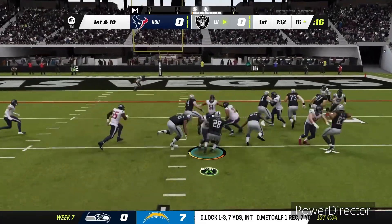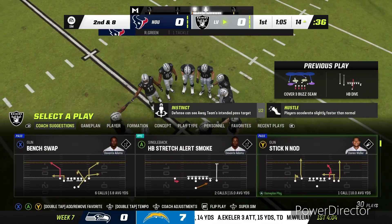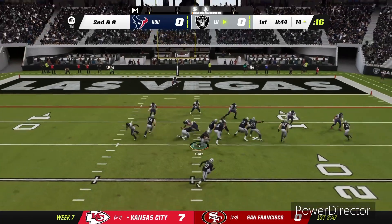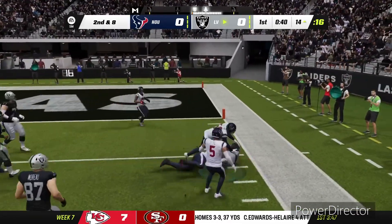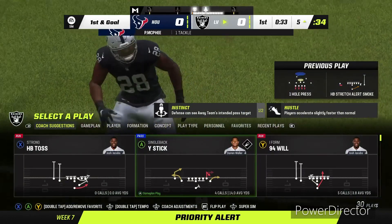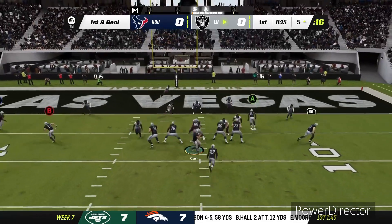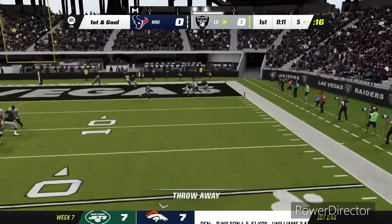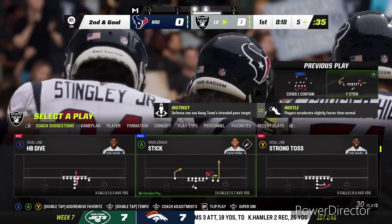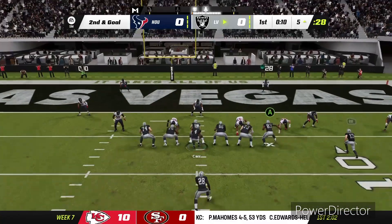We run with Josh Jacobs — he's met at the line of scrimmage, only two yards, mainly due to the blocking. Then we try an outside zone run and Jacobs has the speed to burn the defender — good running by Josh Jacobs, we get the first down and we're on the five-yard line. We run a play with Davante Adams on a slant — he was open but I didn't see it at first and there was pressure in my face, so I didn't throw it. We're going to run a similar play again — slants are really cheesy in Madden.